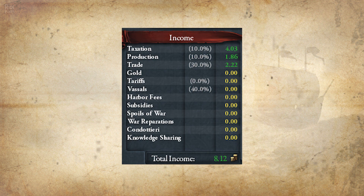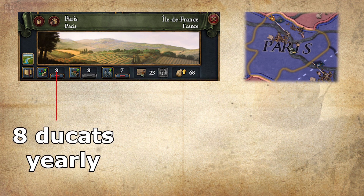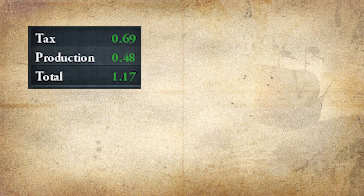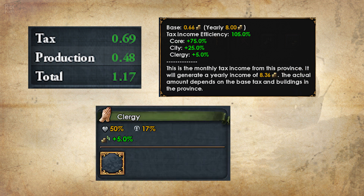There are a lot of ways to gain money in EU4, but from the main ways you can earn it, tax is the simplest. Each base tax development in a province gives you one ducat of tax income per year. Simply divide this value by 12 and you get what you earn per month. This value can vary depending on any local or global tax modifier — for example, simply having your clergy estate loyal gives you a small bonus.